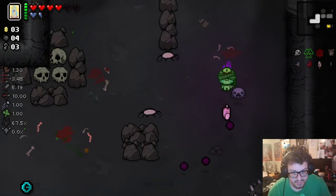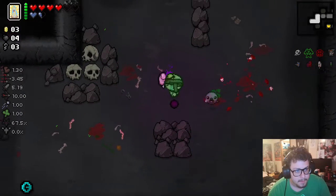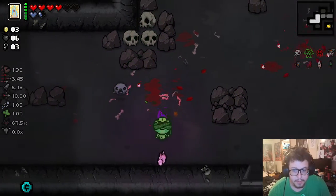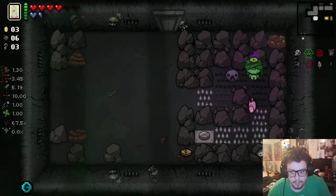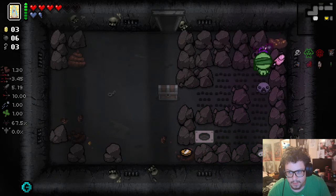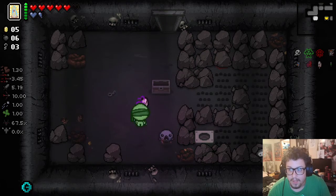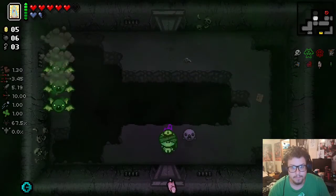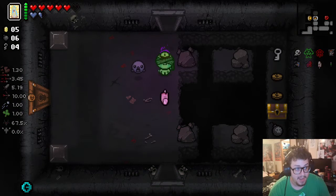Toxic Shock is gonna carry me through the rest of this game. I don't even have to — oh, I do have to do something because those guys were underground, they weren't affected. Is that guy charmed or more afraid? I haven't seen a tinted rock in a while. The butter bean has appeared in the basement. I feel like I'm gonna be unlocking Magdalene this run, which I don't know how often I'll play as her. But I'm going for the Dead God achievement, so I have to do everything the game has to offer — all the challenges, everything.